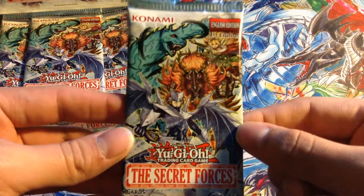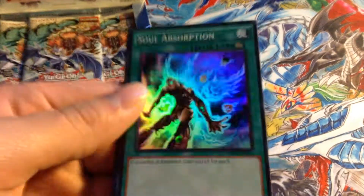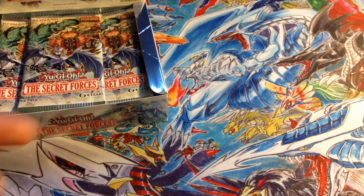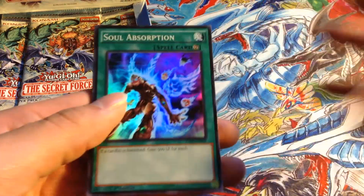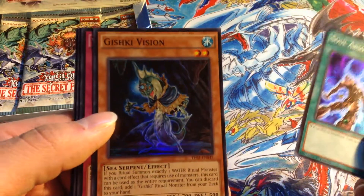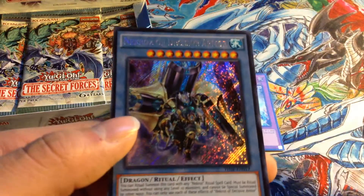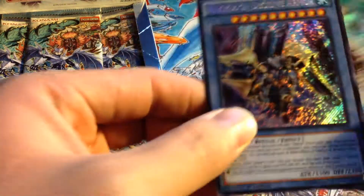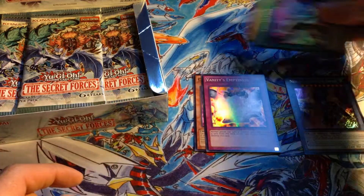Alright, first pack of Secret Forces. The North American English secrets are in the back, so it's a little bit more of a surprise compared to the European one where it's in the front. So I've got Soul Absorption, Gishki Vision, Vanity's Emptiness — nice, not too bad. Carcardide and Nekroz's Decisive Armor. I'll just put the good secrets there, the good supers there. Carcardide's still pretty good.